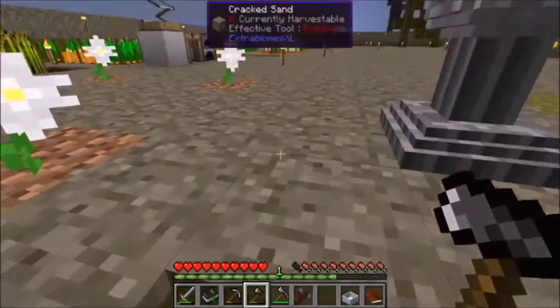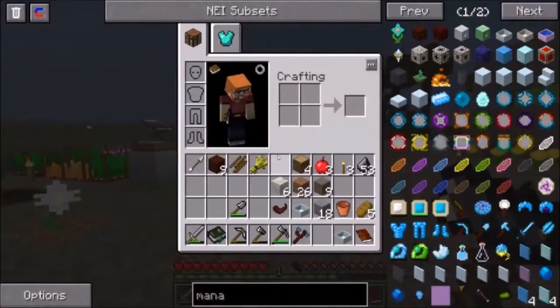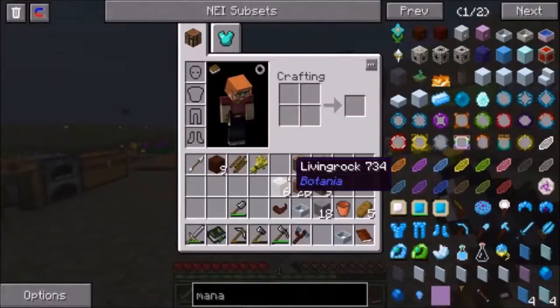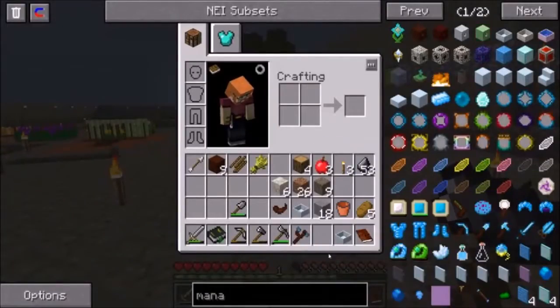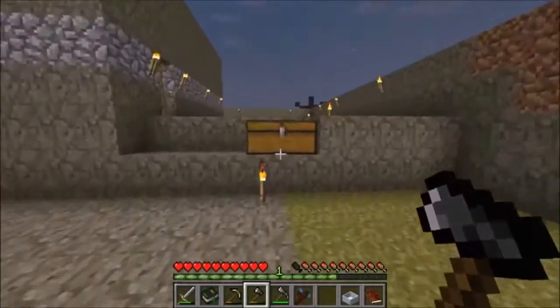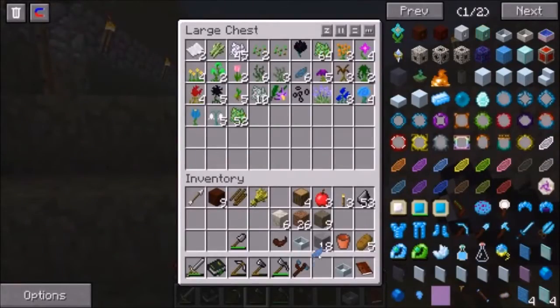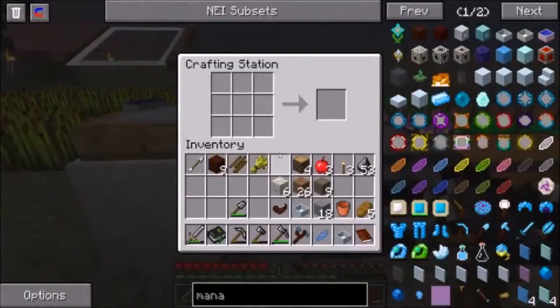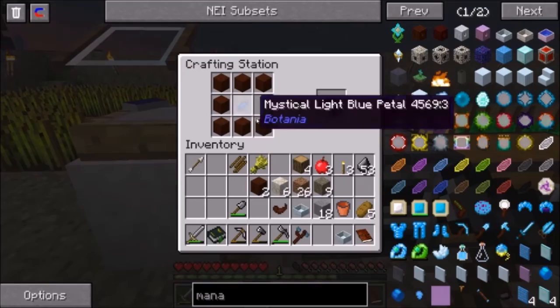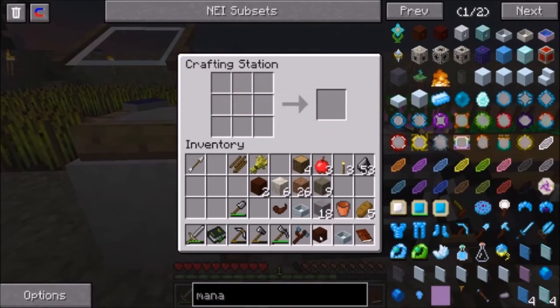It seems a little bit too simple, but I guess that's the way it is. We don't have any flowers on us, so let's grab at least one — we'll use this light blue flower. Go over to the crafting bench and make the mana spreader. We make it just like that and put one flower inside. We now have a mana spreader.